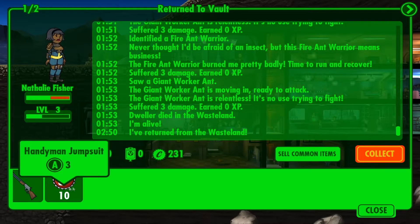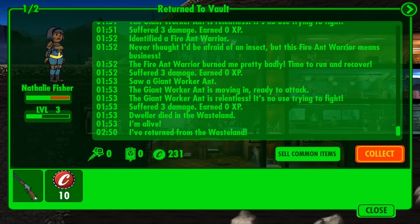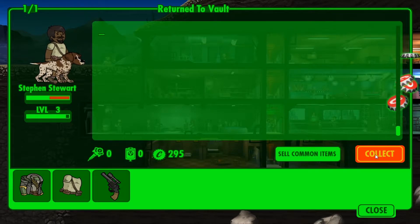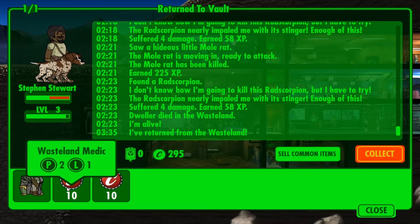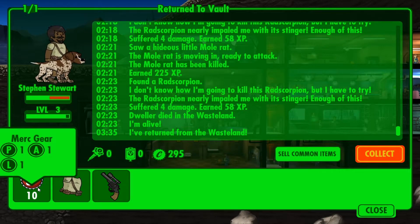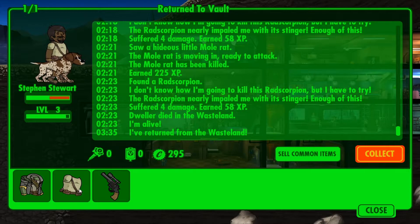That's good for the cafe. And the shotgun's good - I'm not selling that. I realize if I would have hit collect I would have sold it. We've got a scope, baseline medic, and more merc gear. These will be... well, I could give that to one of them, but he's already wearing it.